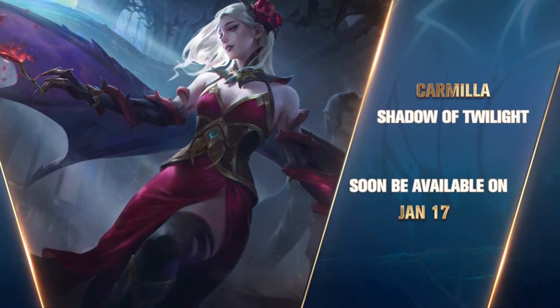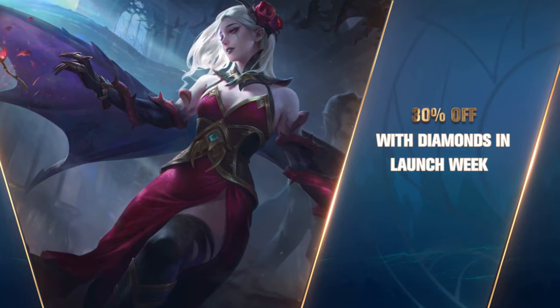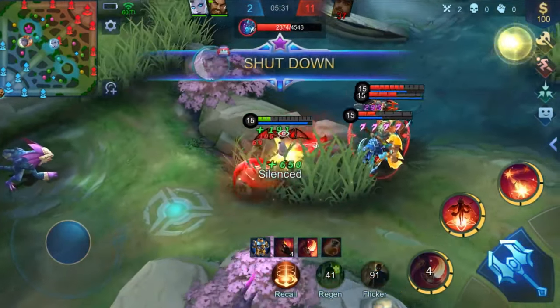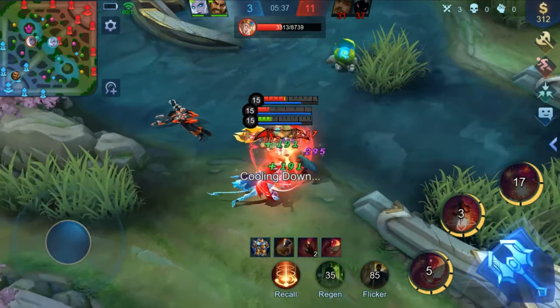That's all about our new hero, Carmilla. Obtain her with 599 diamonds or 32,000 battle points. Don't miss out on the 30% off discount in her launch week. Want to know more about Carmilla's gameplay and tips? Stay tuned for the Hero Academy and Road to Mythic available upon her release. See you in the Land of Dawn next time!